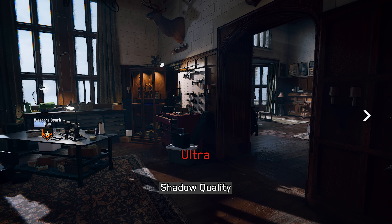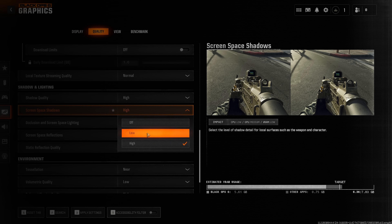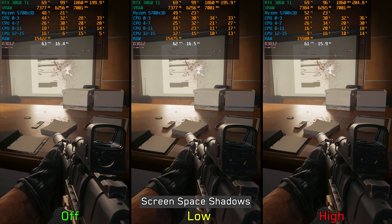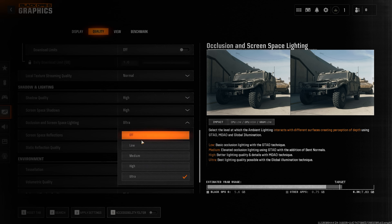Moving on to shadow and lighting, shadow quality controls the resolution of both local shadows from artificial lights and cascaded shadows from the sun and moon. Starting from normal, shadows appear more coherent unlike very low and low. Performance-wise, going from very low/low to normal and high costs around 4–5%, and to ultra around 9%, so normal is recommended. Screen space shadows add contact shadows for weapons and small environmental details — there is no noticeable difference between low and high and negligible performance impact, so high is recommended.